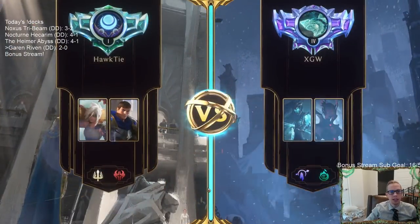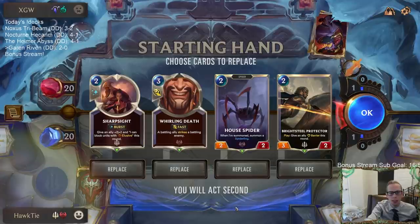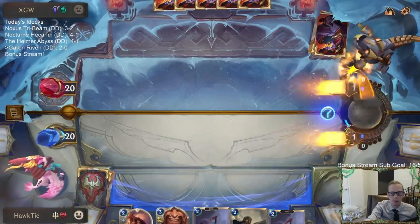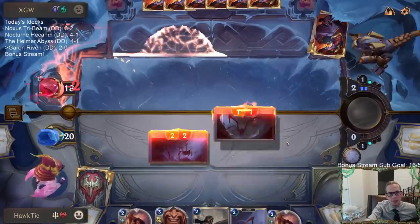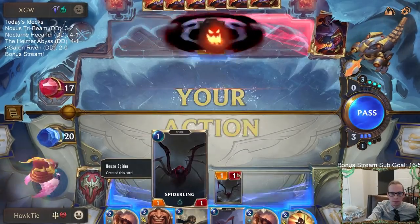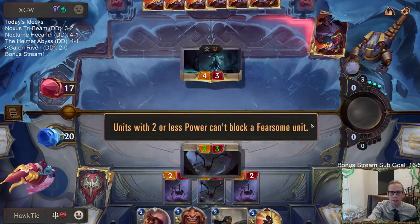Sithria is not scarier than Garen. They're going to have their Fearsome stuff — House Spider is usually a really good blocker for us, but I guess we can't keep it. I like both of these tricks and the Brightsteel Protector. I'll just keep it all. Well, that was weird. Okay, this is looking good so far. No Pale Cascade — that is good.